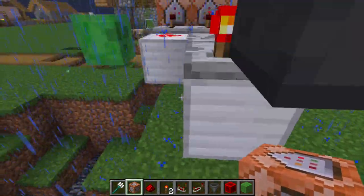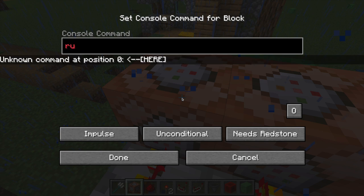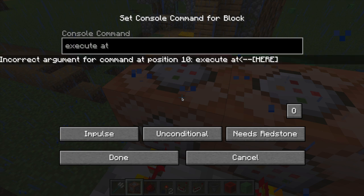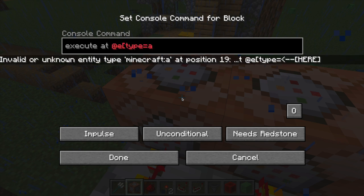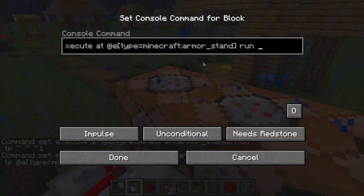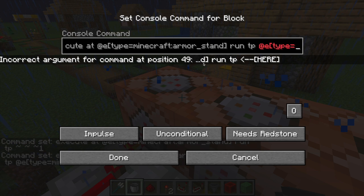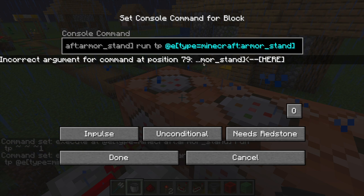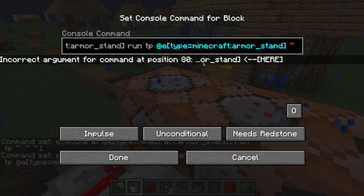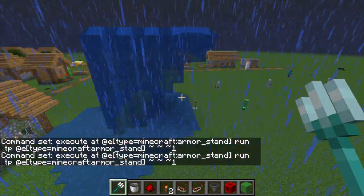Your next step is going to your left command block right over here. What you're gonna wanna do is: execute at @e type equals armor stand — yes, doing it again. Some people call it a water stand, tsunami stand, whatever you want to call it. Then you wanna put run, then TP. And you're gonna do the exact same targeting again: at @e type equals armor stand. And then you wanna put nil, nil, nil, one. And once you've got that all ready, your tsunamis will begin to walk. That is basically all you need for this tsunami project.